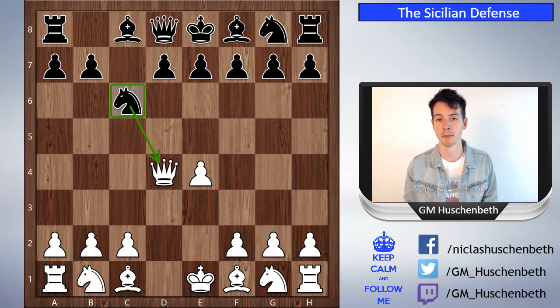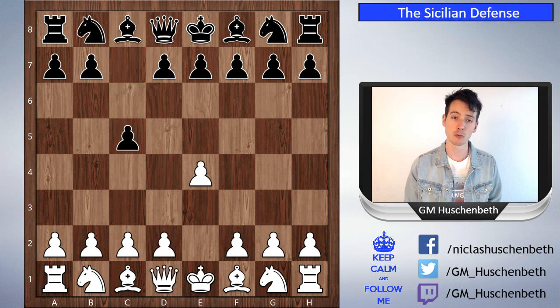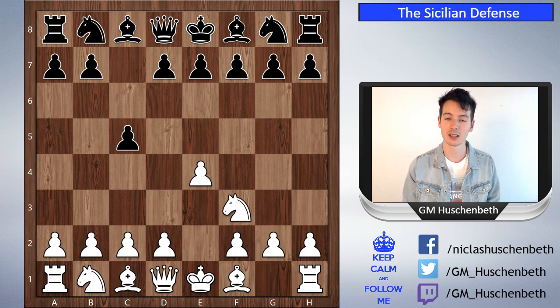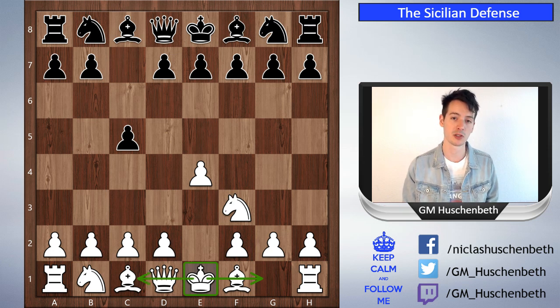If you move your queen too early, black can bring out pieces with tempo — develop the knight to c6, attack the queen, and you lose time. In the opening there are three golden rules: first, occupy the center; second, develop your minor pieces — the knights and bishops; and third, bring your king into safety, which usually means castling, most often castling short.